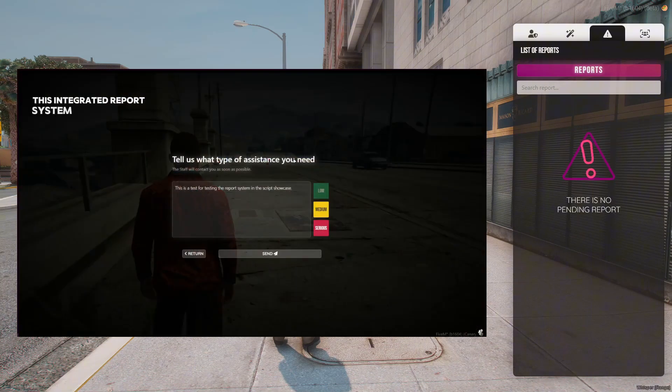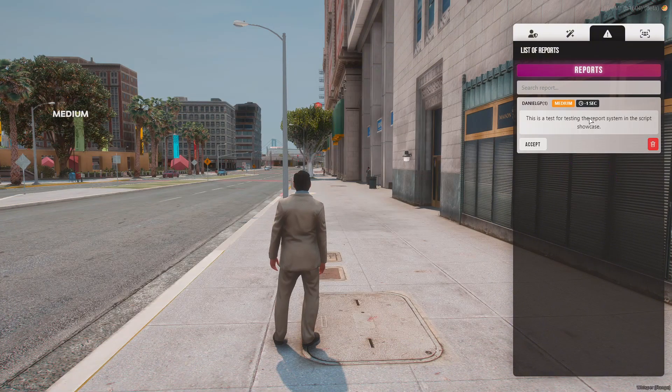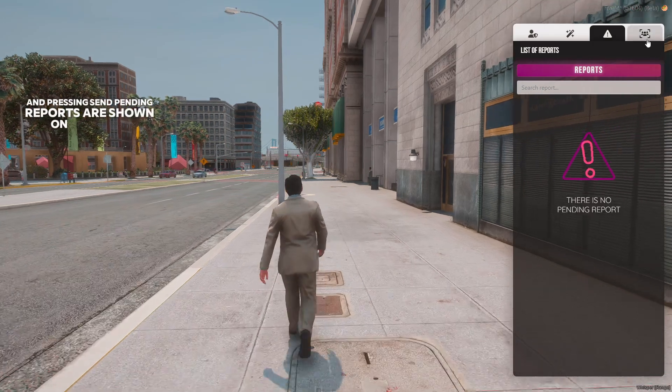This integrated report system lets players request help by typing a message, selecting urgency — low, medium, or serious — and pressing send. Pending reports are shown on the right.